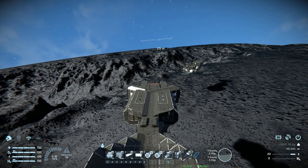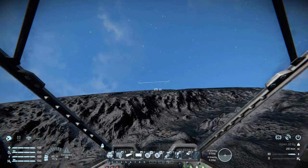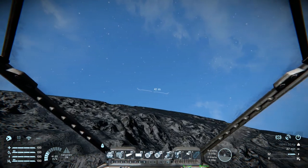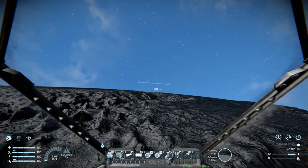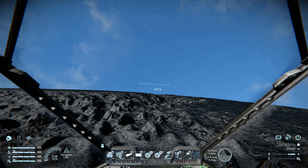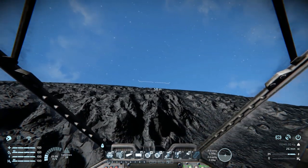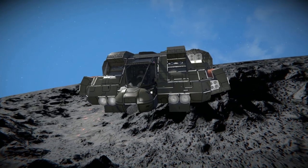Now for a thruster test. Going forwards — it's relatively slow to start up, but once you get going you pick up quite a lot of speed. Stopping is pretty good as well. Going left is quite slow, and going right is exactly the same. Going backwards actually seems better than going forwards — pretty sure it's faster. With that all done and out of the way, I believe that is it for this video.